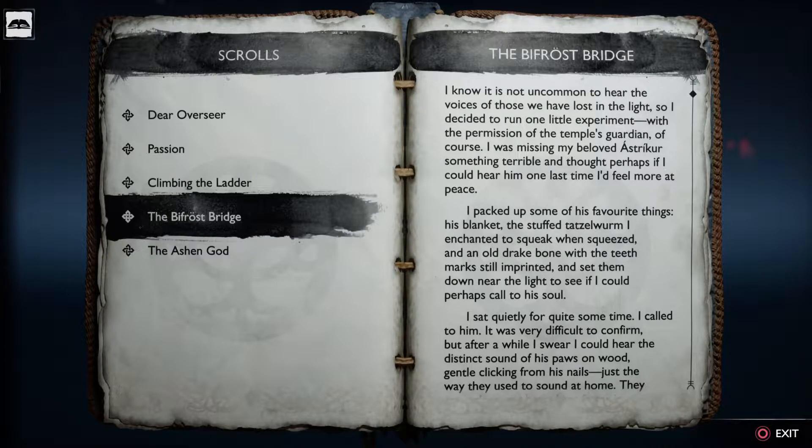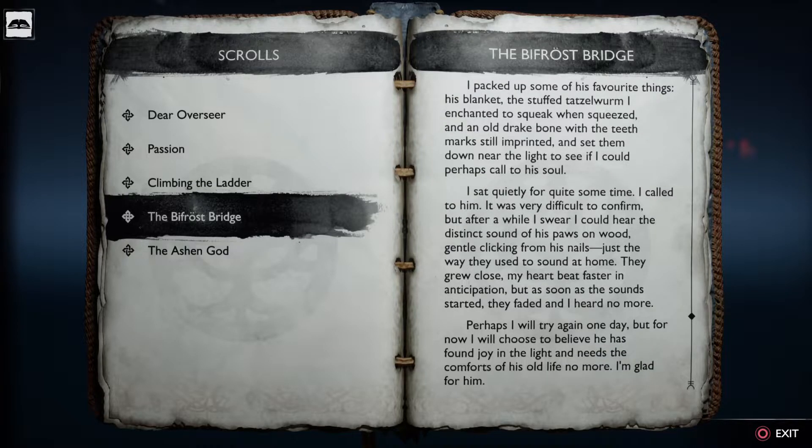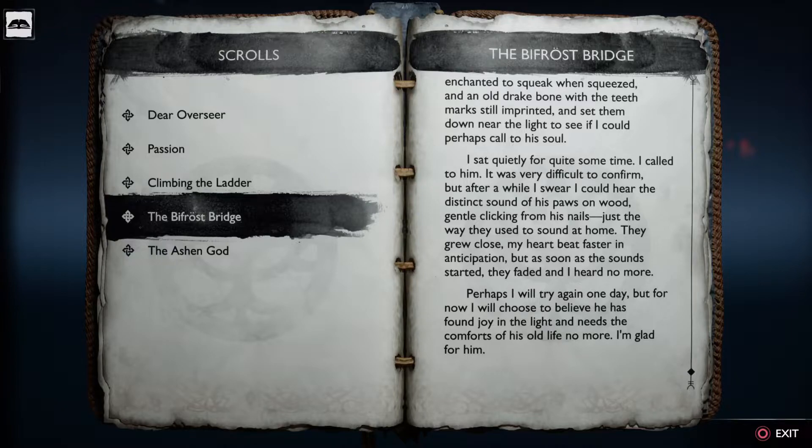Reading the scroll: 'It is not uncommon to hear the voices of those we have lost in the light, so I decided to run one little experiment with the permission of the temple's guardian. I was missing my beloved and thought perhaps if I could hear him one last time I'd feel more at peace. I packed up some of his favorite things - his blanket, stuffed, tasseled, warm, enchanted to squeak when squeezed, and an old rake bone with the teeth marks still imprinted - and set them down near the light to call to his soul. After a while I swear I could hear the distinct sound of his paws on wood, gentle clicking from his nails just the way they used to sound at home. They grew closer and my heart beat faster in anticipation. But as soon as the sound started, they faded and I heard no more. Perhaps I will try again one day. For now I will choose to believe he has found joy in the light and needs the comfort of his old life no more. I'm glad for him.'